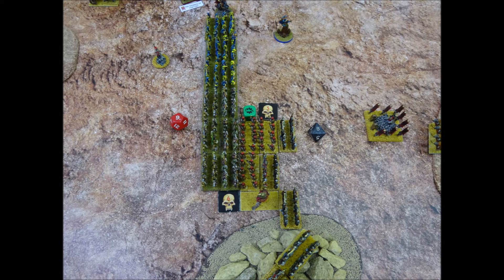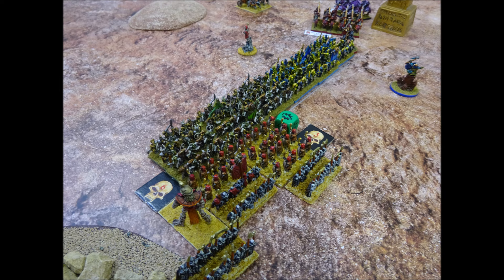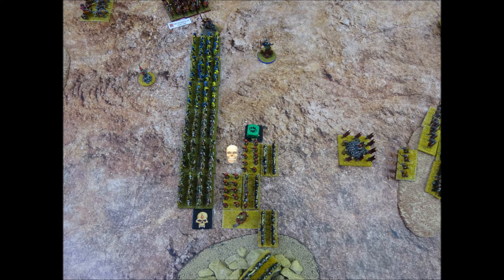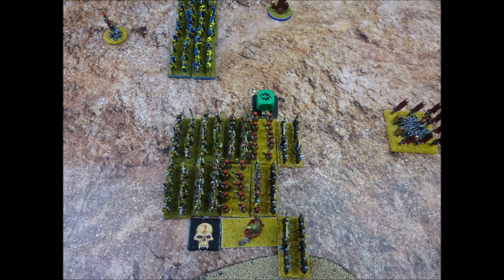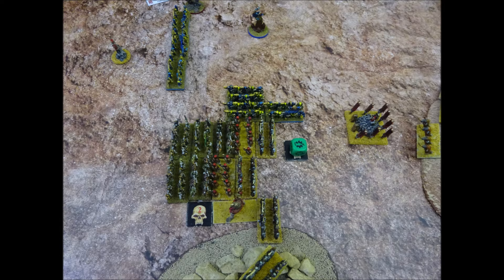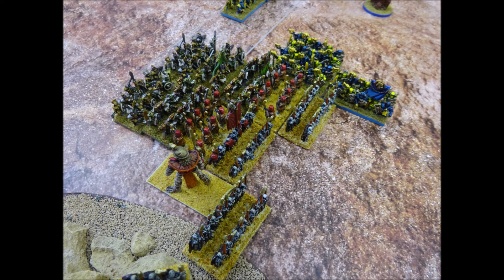The Undead have lost combat by 1 point and must retreat 1cm. The Tomb Guard have sustained 5 hits — enough to remove an entire stand and carry 2 hits over. After removing casualties and retreating 1cm, the Chaos units decide to pursue. The Warriors of Nurgle sustained 6 hits — sufficient to remove an entire stand and carry 2 hits over — their surviving stands move back into base contact with the Tomb Guard. The Marauders of Nurgle make a supporting pursuit behind the Warriors of Nurgle, whilst the Warriors of Zeench make an indirect pursuit into the flank of the Tomb Guard and their skeleton support.